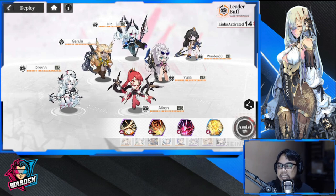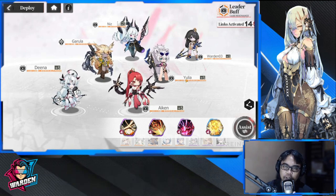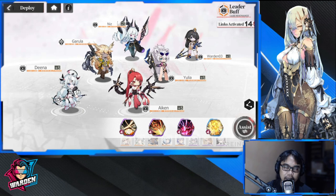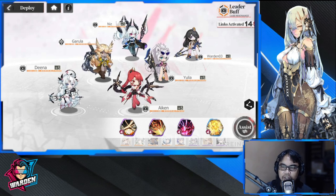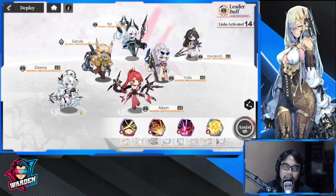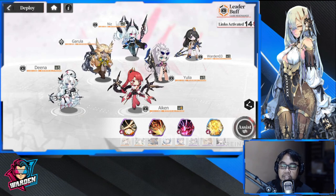Our last lineup is a defensive lineup. The defense comes from the shenanigans of the two debuffers and control — Niz and Garula. You can swap with any units in the same grouping. You have Yulia in the front for defense, and only two offensive units: MC and iCan. I'd highly encourage that you still include a support with both healing and shields.